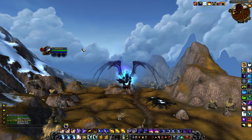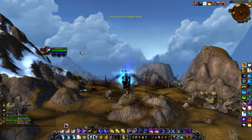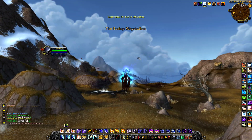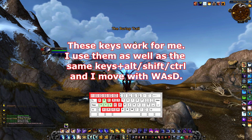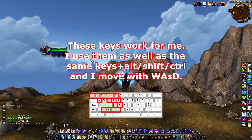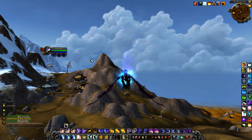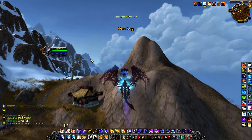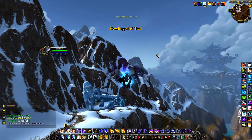What you want to do with keybinds is have the abilities you use a lot — like Shadow Word: Pain, Mind Blast, Feathers — on really comfortable, easy-to-press keys close to your movement keys. For example, 1, 2, 3, F, or something really close. Also, you want abilities that you need to use quickly as a reaction — like Fear, Silence, Focus Silence, Disarm, Focus Disarm, Fear Ward, Mass Dispel — on keys you can hit really fast.